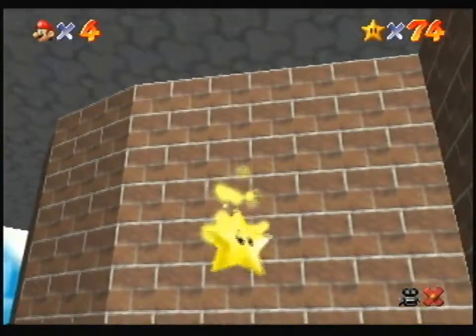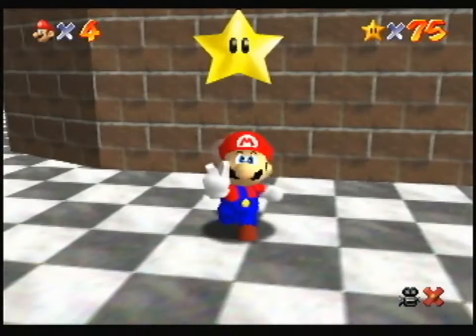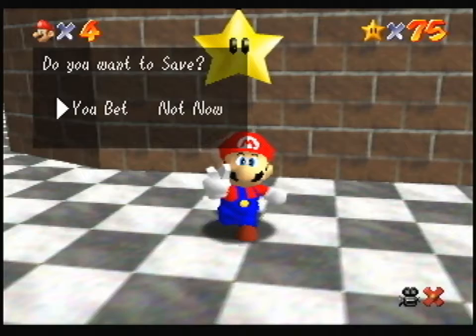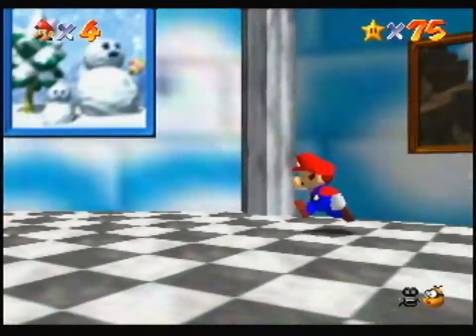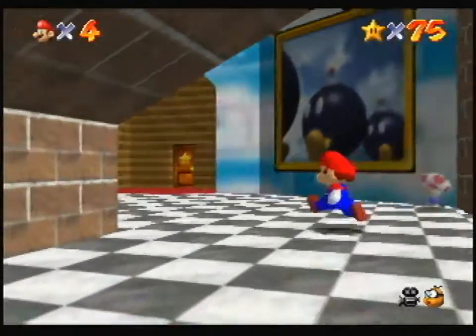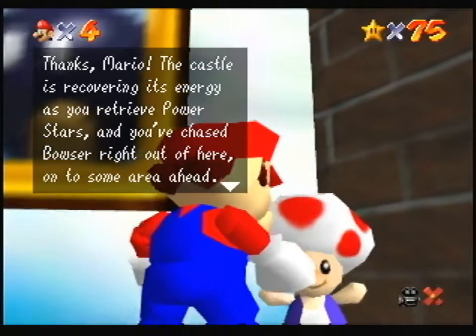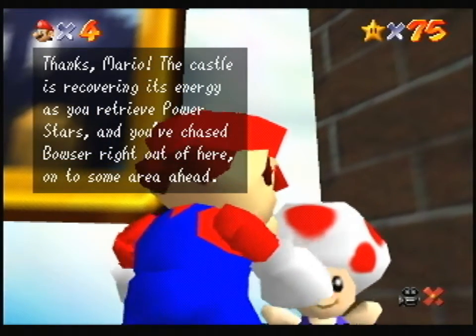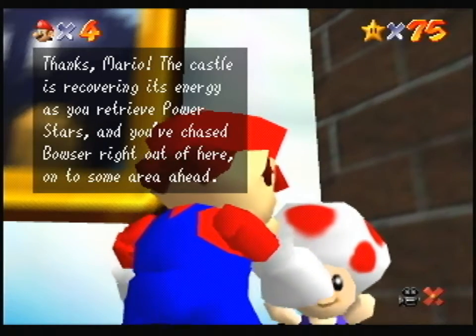Another power star! Mario gains more courage from the power of the castle. Do you want to save? You bet. Sweet. And that's why you talk to all your wall toads. The castle is recovering its energy as you retrieve power stars. And you've chased Bowser right out of here onto some area ahead.